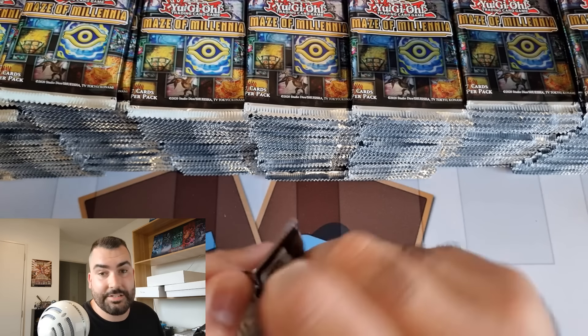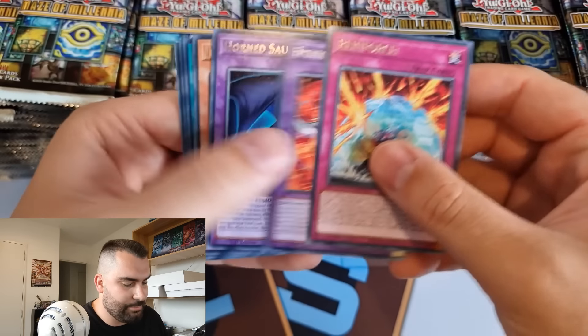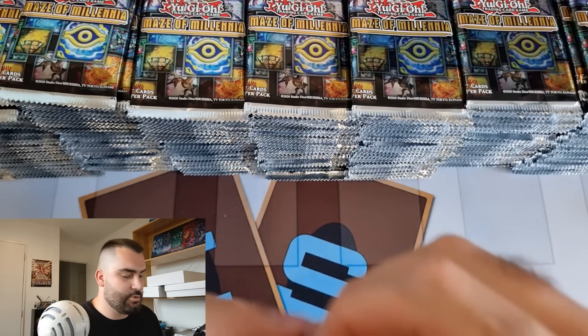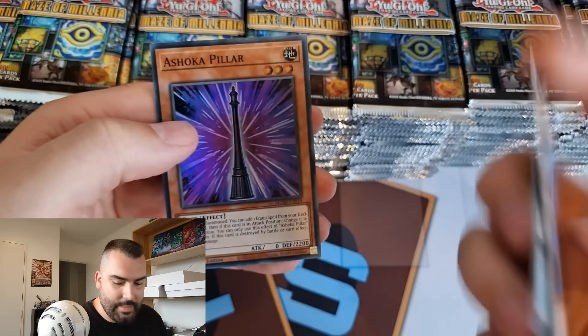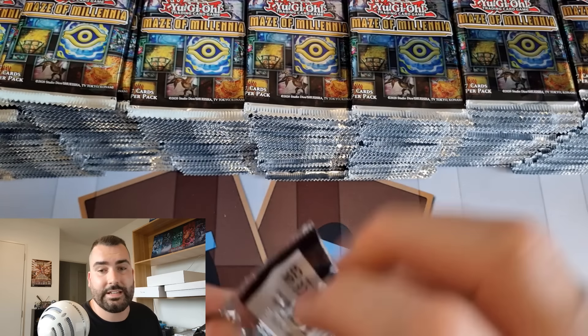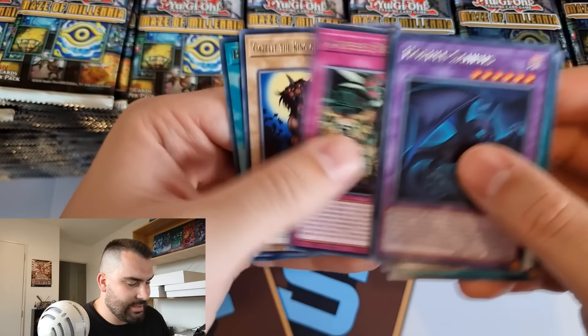We also have options in the new Flame Swordsman support as well as collector's rares and even a quarter century secret rare - just one. It is Junk Warrior as the quarter century secret rare in this set, and honestly it's pretty sweet. It's alternate artwork that's never been released before and it looks pretty awesome, so I'd be pretty keen to pull one of those.